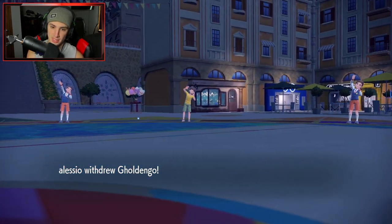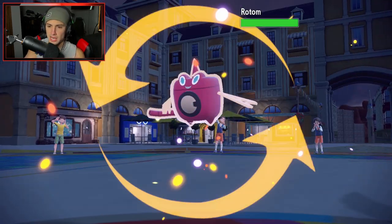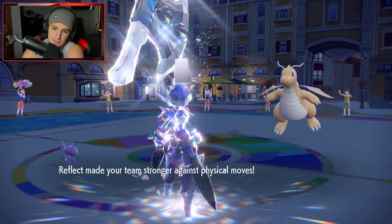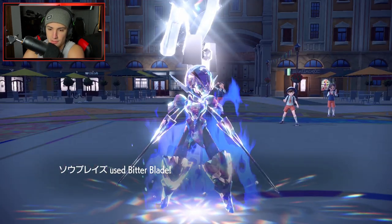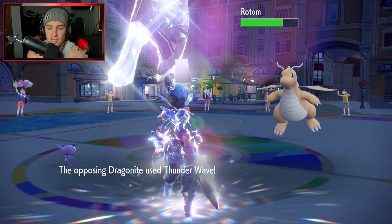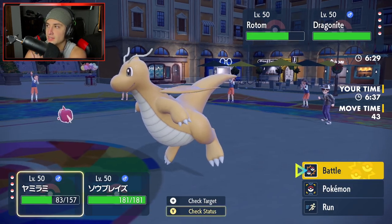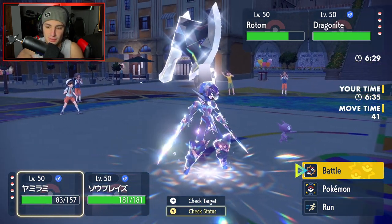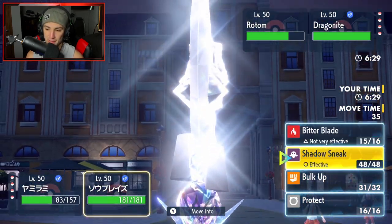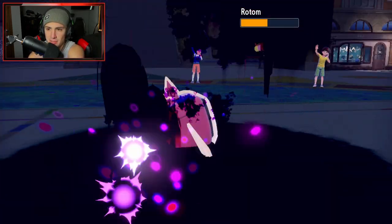Rotom-W comes out — a smart little switch. Screens are still up, looking pretty good. I could Bulk Up again but it's fine. Let's see what Dragonite goes for. I actually outspeed Dragonite — Bitter Blade does some nice chunks of damage. I might Encore whatever Dragonite uses next. I'm not even sure what move it used — all I read was we avoided the attack. I'll Disable it and then Shadow Sneak down Rotom-W.